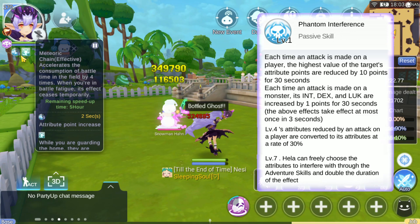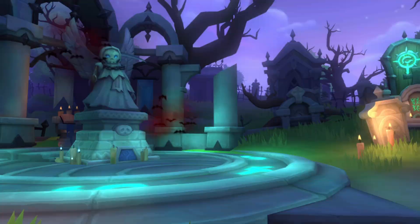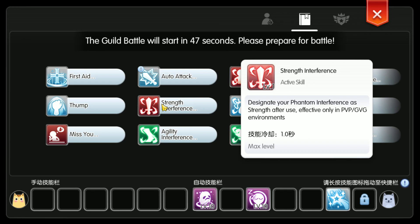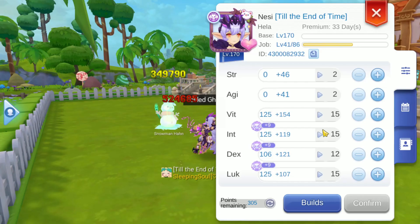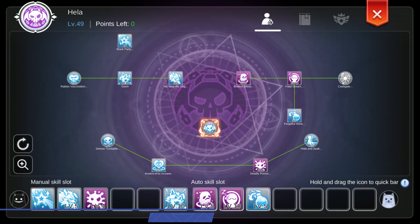Phantom Interference is a passive that continuously activates any time Hela or her companion, Garm, attacks a monster or player. She siphons stats off them and empowers herself. At level 4, she will gain 30% of the stolen stats for herself. At level 7, you will obtain a whole set of adventure skills usable on PvP and GBG maps, where you may choose the primary stat to focus off the enemy player. You can change this at any time. As you siphon these stats, you can open your stat window and see them applied to yourself for their duration.